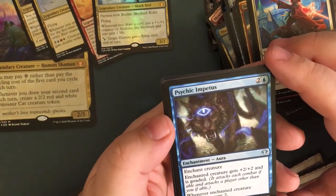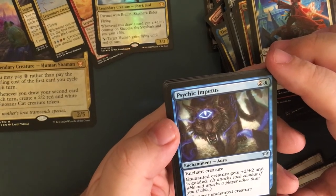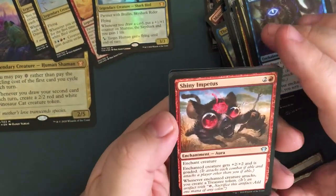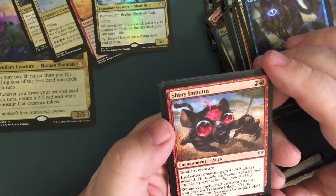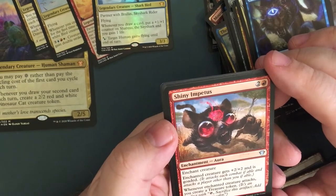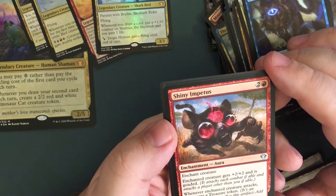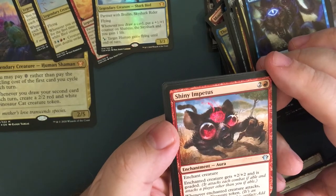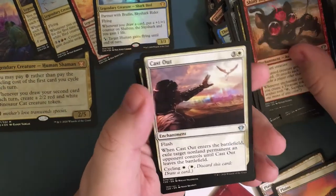Psychic Impetus — blue, for three, enchant creature gets plus-two plus-two and is goaded. Whenever the enchanted creature attacks, you scry one — so you get that even though you goad your opponent, or you can goad your own creature if you want to give it plus-two and attack every time. Shiny Impetus — the red one, enchant creature gets plus-two plus-two and is goaded. Whenever the enchanted creature attacks, create a treasure token. It's all right but I don't think it works in here.